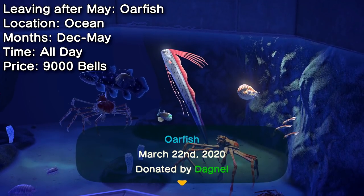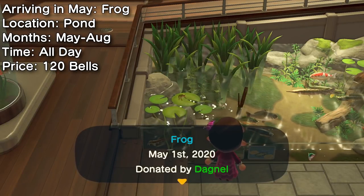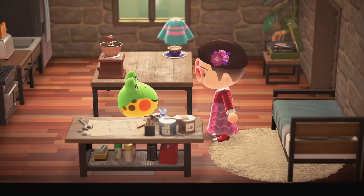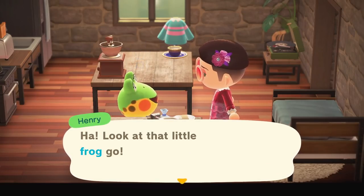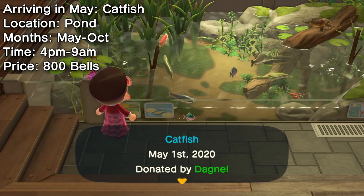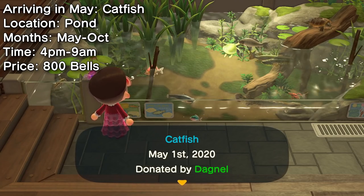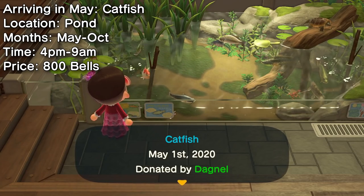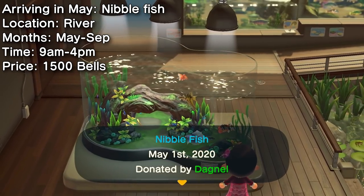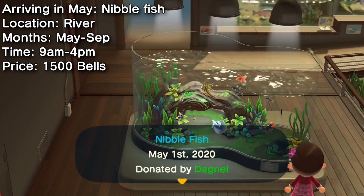Now let's talk about the fish that are arriving this month. Commonly found in ponds are frogs — these new catches are available all day to give to Blathers for the museum, or you can give them to your frog villagers to make them have an existential crisis. Also new to your ponds are catfish, available only in the evening to early morning hours but pretty common and available until October. The nibblefish is pretty uncommon and not very expensive, but check your rivers in the morning and pick one up to fill your Critterpedia before September.